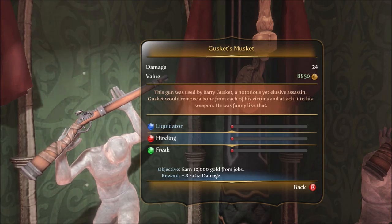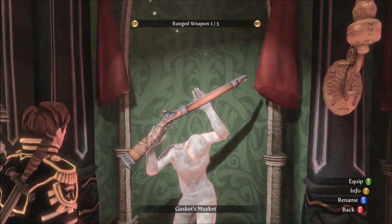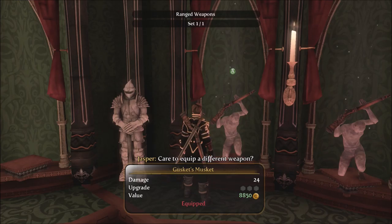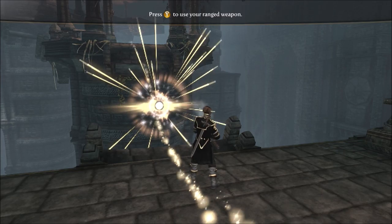Earn 10,000 gold from jobs for 8 extra damage. Freak: decrease your moral standing for plus 30 damage versus human enemies. This also makes it a bastard weapon. With that in mind, I think I might have changed my mind — I think I'm going to go with Guskit's Musket. Care to equip a different weapon? I can apparently rename it, but I don't think I'm going to. And there we go, just ready the weapon.